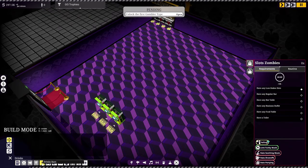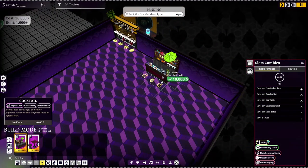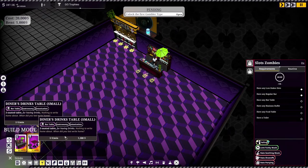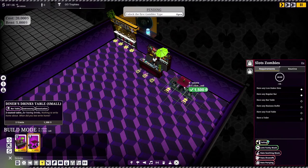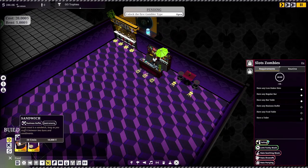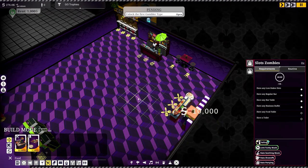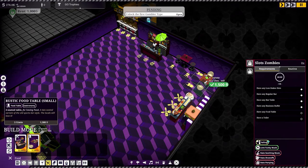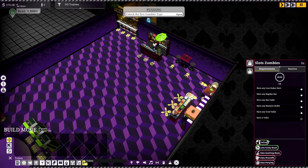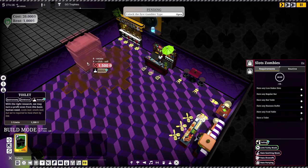We also need a regular bar, a bar table, a business buffet, a food table, and a toilet. I'm not sure why the bar table and food table couldn't just work the same way, but that's fine. And there's a toilet placed — it's showing a negative impact warning.